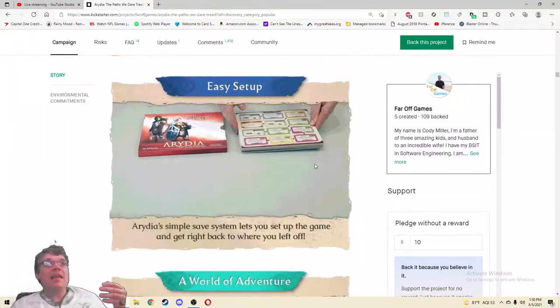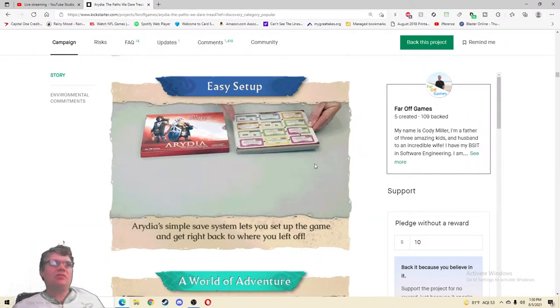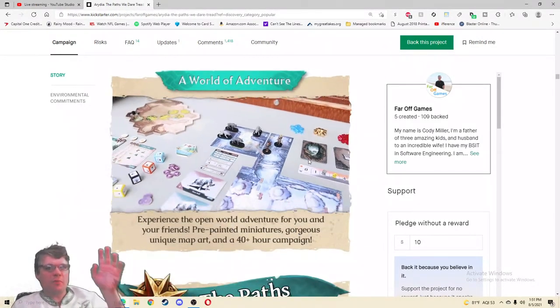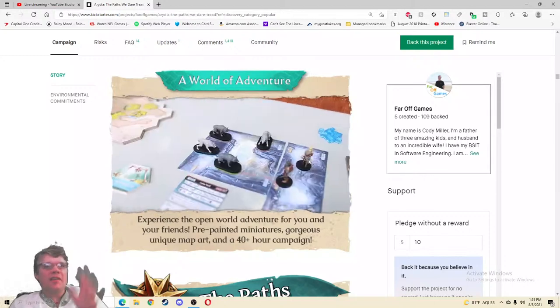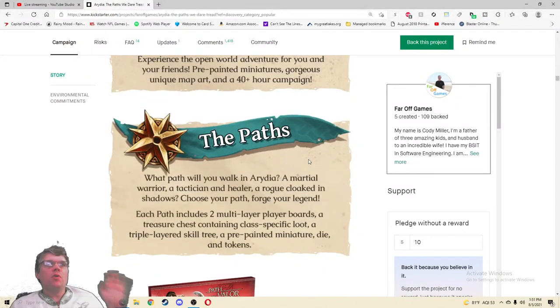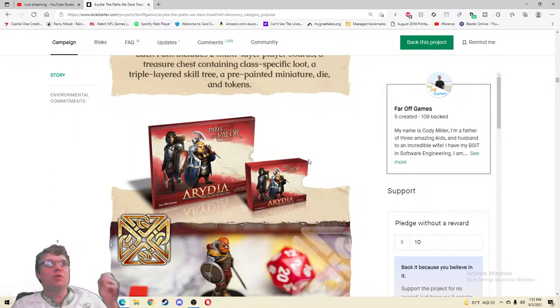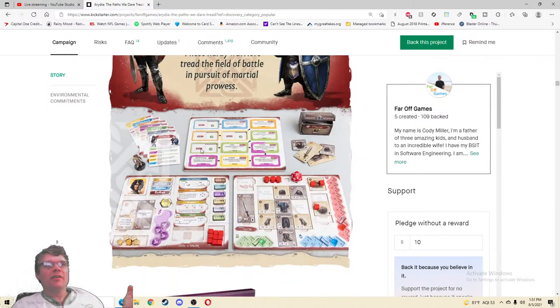One more: pre-painted, easy setup — that is slick, that shot is so well done. A world of adventure — pre-painted miniatures, gorgeous unique map art, a 40-plus hour campaign. The past — what path will you walk in Ardia? A martial warrior, a tactician and healer, a rogue cloaked in shadows. Choose your path, forge your legacy. Each path includes two multi-layer boards, a treasure chest containing class-specific loot, a triple-layered skill tree — triple layers, three layers — a pre-painted miniature, die, and token.